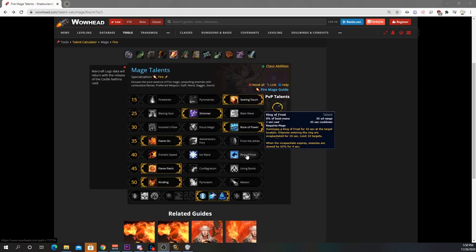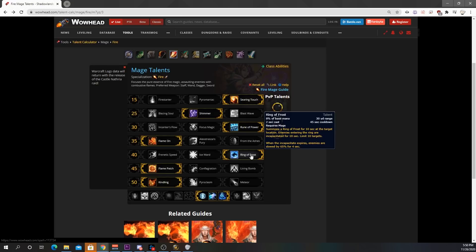This tier is purely a decision. If I was raiding I'd take Prismatic Barrier, but if I was doing Mythic Plus I would use Ring of Frost purely to have it for emergencies.